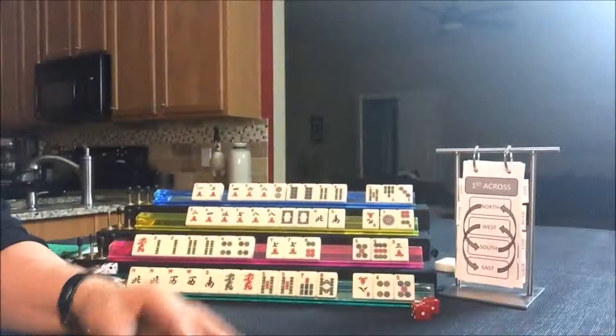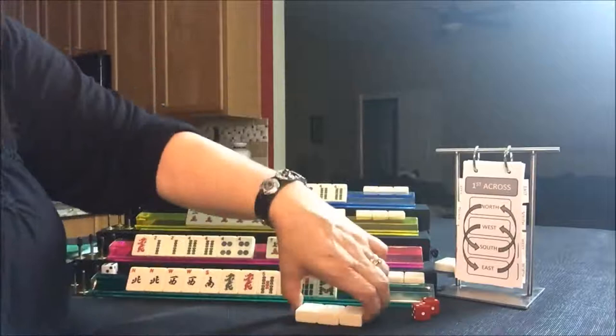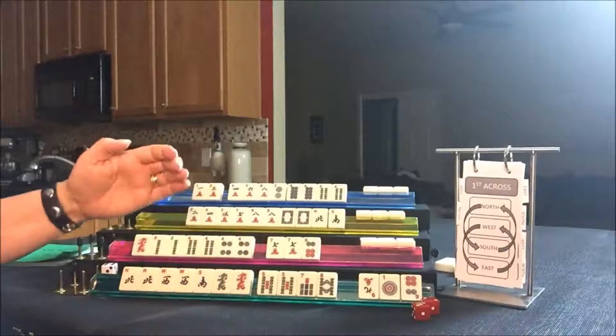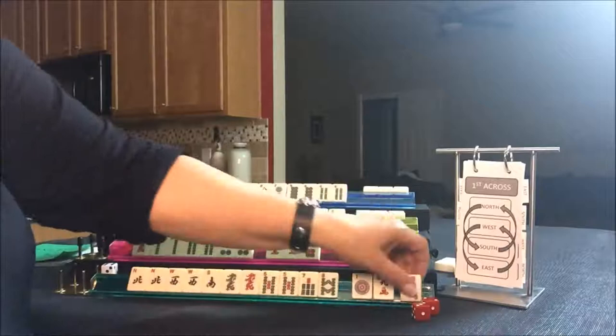We're doing across, so East and West pass, and North and South pass. East is playing either All Honors, Repression, or Betty. I think they should switch to Honors — they just got a one and a nine. Let's have them stick with Repression. We'll pass those.